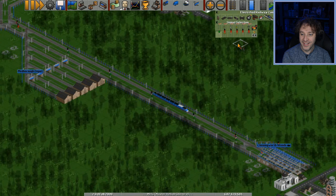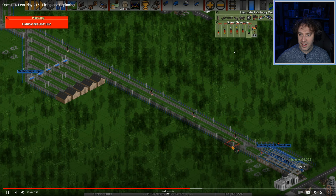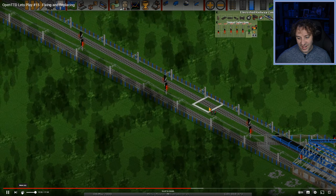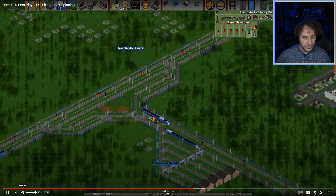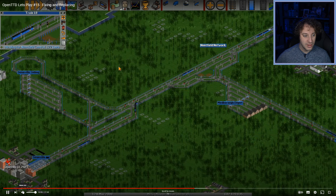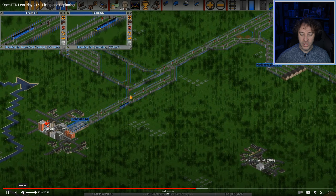You need to change the game setting — turn off 90-degree turns in the game settings. One-way path signals all over the network — yes, one-way path signals all over the network is a must. They seem to be working okay now, surprisingly. I'm going to replace all of these, but 'unable to locate depot' — I'm not surprised, the network is terrible.